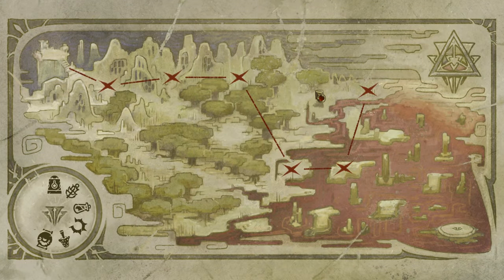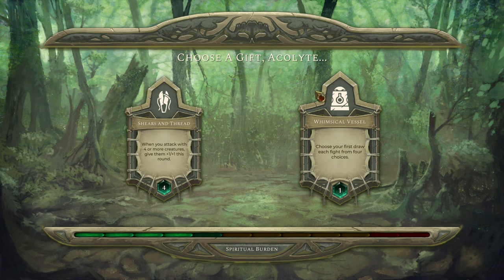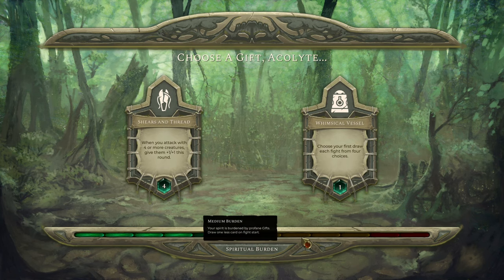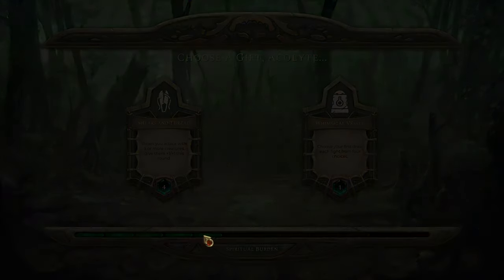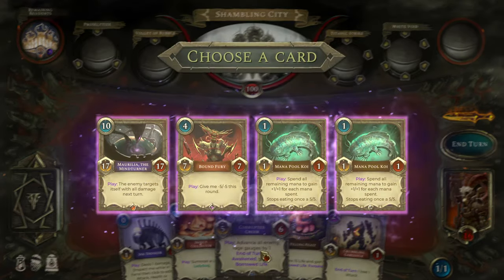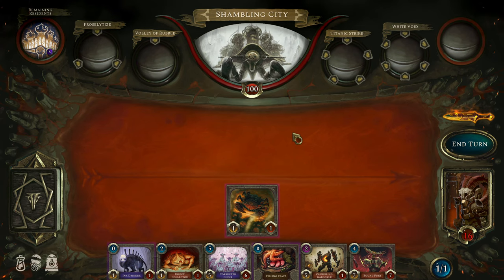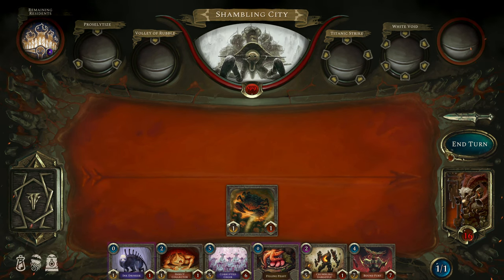One feature about the Mastodon Rider I didn't mention: when it dies, it summons a base copy of what I think it consumed. 'When you attack with 4 creatures or more, give them plus 1 plus 1 this round' — that's exceptional. But it will bring my Spiritual Burden to yellow, which means you draw one less card. So we'll start with Whimsical Vessel — we are barely in the Light Burden. You want to make sure I draw as many things on turn 1 as possible. The Shambling City. The Corrupted Choir is so suspicious here — it's so sus.